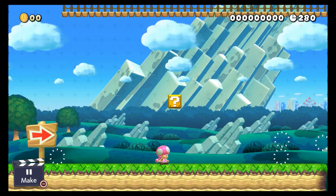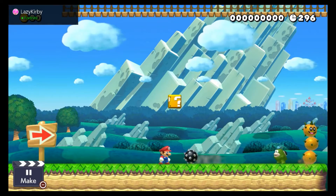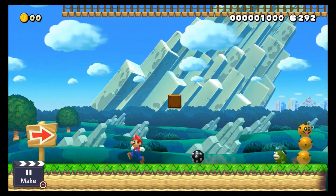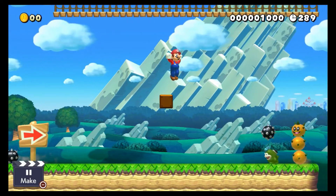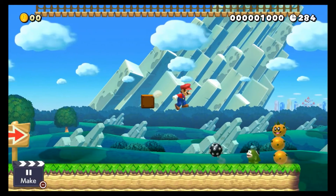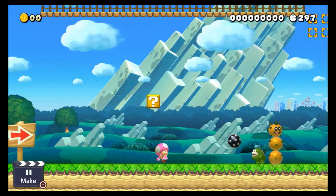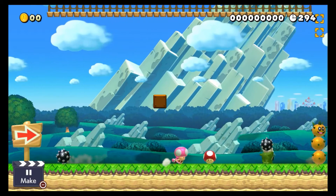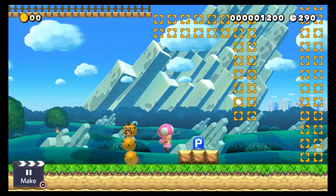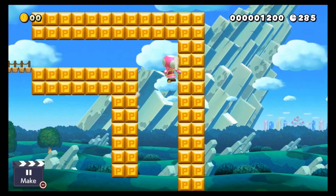Number four is New Super Mario Bros. U. I don't really like it that much because the characters look weird when they're small, and I feel like it shouldn't be a necessity for them to be big just to look good. They can spin jump off things like Pokeys, Spinies, or spike blocks, and you can also wall jump off walls, which I think is cool.